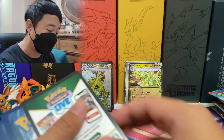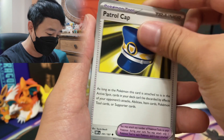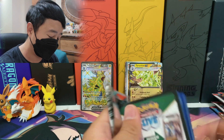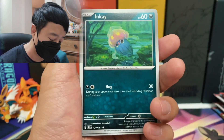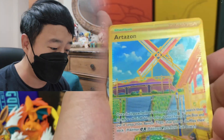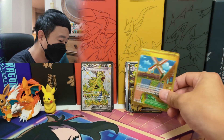I feel like for Obsidian Flames I'm always just getting the same hits. I also need the Pidgey AR — just give me the Pidgey AR. For next week we're going to try to open up some of the newer products — some new collection boxes or Poké Ball tins releasing. We'll be opening those instead of Obsidian Flames, hopefully with some Obsidian Flames packs in there. And we got a Go-Kart! It's the Trainer Go-Kart. I think there's only three Go-Karts in this set — I got the Charizard one already.